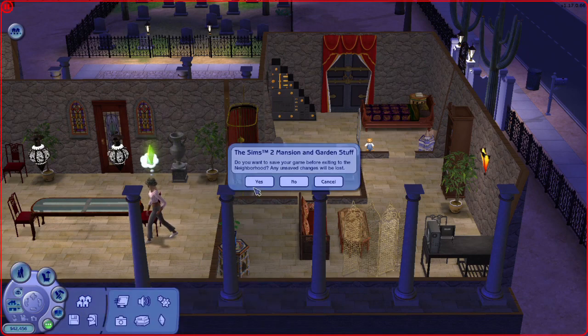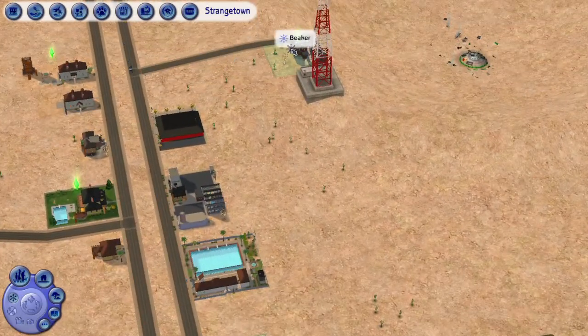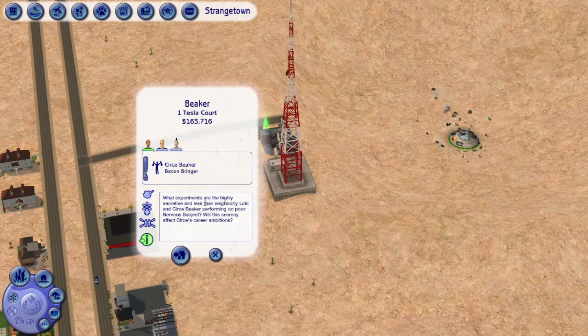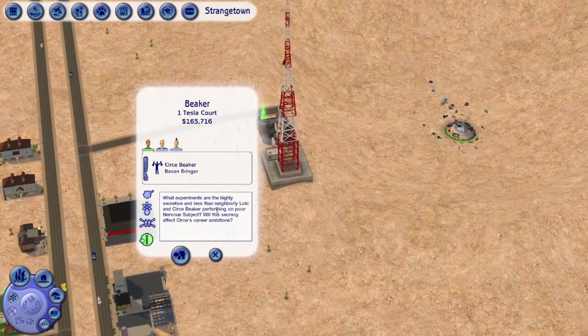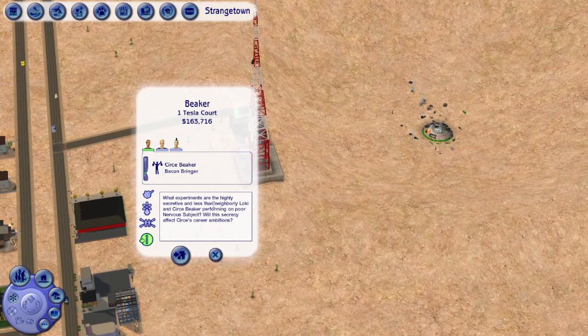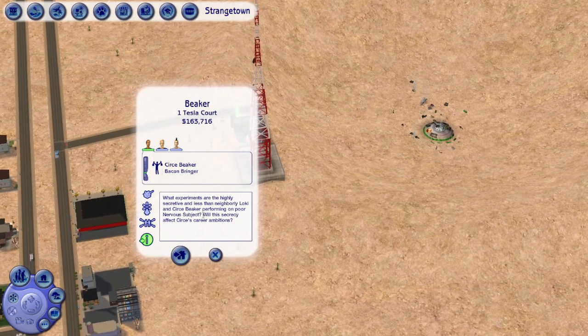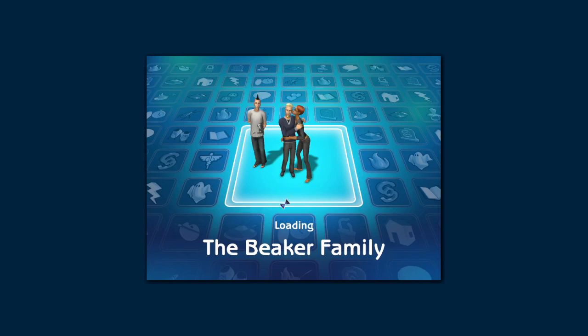Next family is the Beaker family, over here on the edge of town. 'What experiments are the highly secretive and less-than-neighborly Loki and Circe Beaker performing on poor Nervous Subject? Will this secrecy affect Circe's career ambitions?' I'm gonna make sure it does because — okay, the experiments have gone on so long his name is Nervous Subject because they didn't give him a name and he's their test subject.